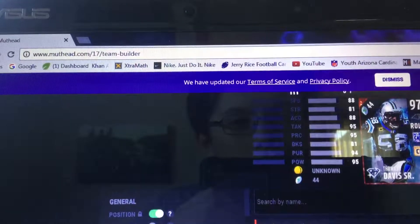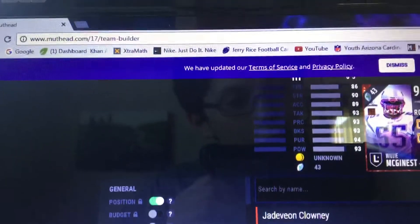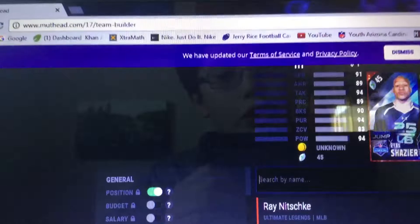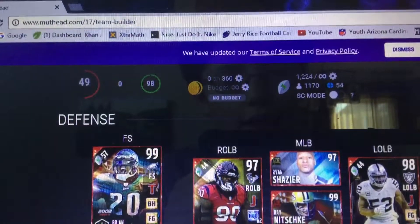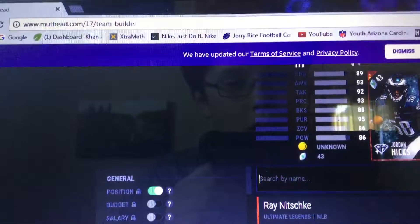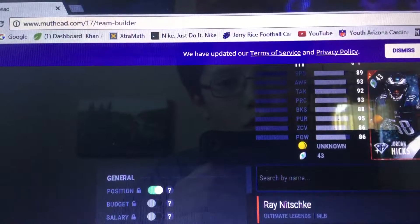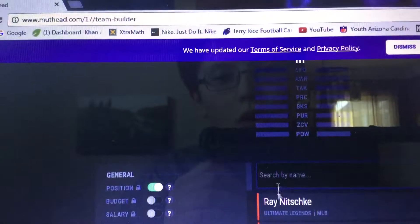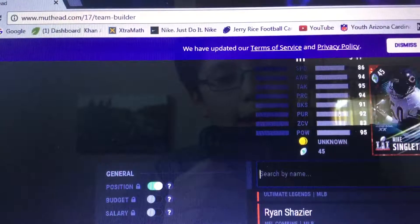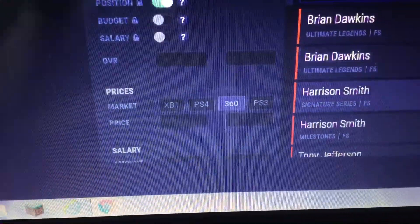Right outside linebacker second string: Thomas Davis Sr. Then right outside linebacker 3rd, we're going to go hit Willie McGinest. Then middle linebacker string 2, then 99 Ryan Ninksy, Jordan — that card's amazing — John Hicks. Then we're going to go with Mike the Boss — Mike Singletary. We have a 98 defense already.